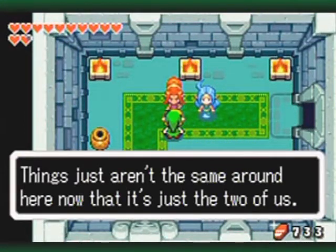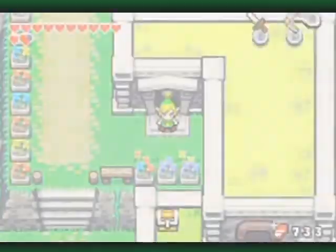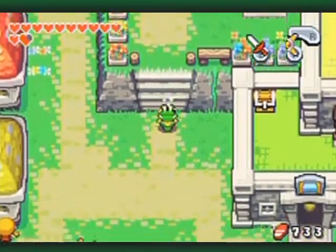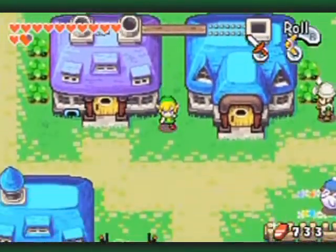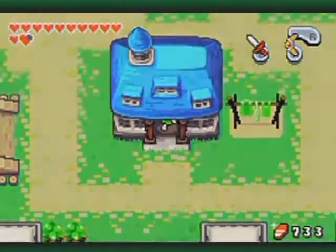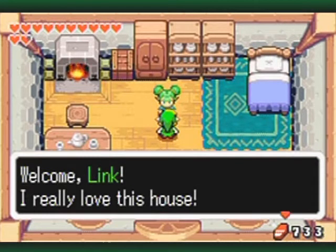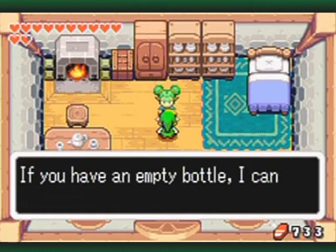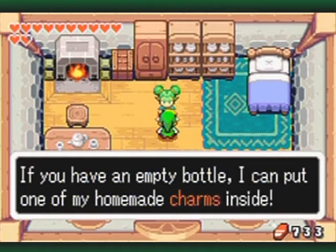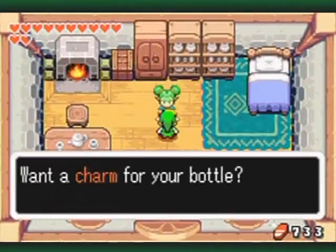She's gone and moved into the house — she's already got her clothing set up. Going inside: she says she loves the house, and if you have an empty bottle she can put one of her homemade charms inside. I have two empty bottles, so yes, I would like that.